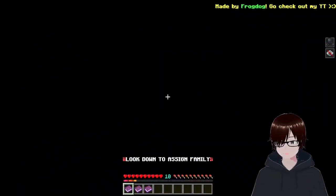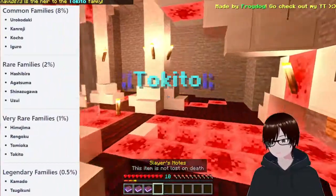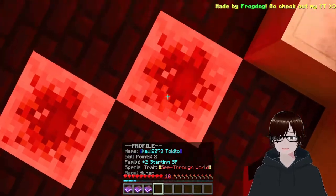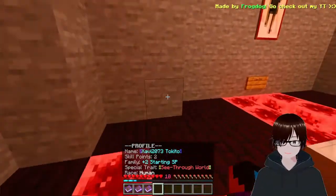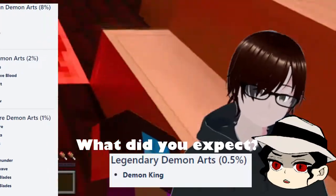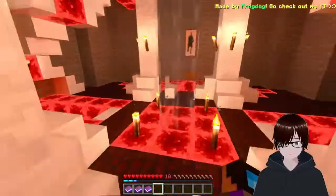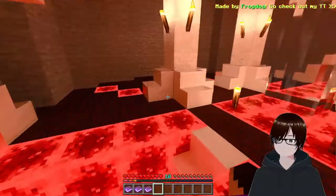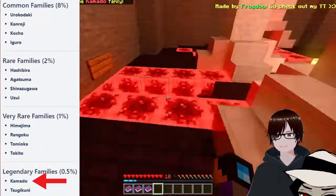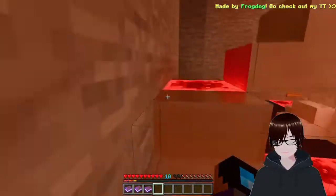First thing you're gonna do is spawn in — you're gonna need to look down. It's gonna spawn you into a family. If you want to know what the families do, all you gotta do is look down and shift. This one gives me two starting skill points, which is good. You can't become a demon yet, they're still updating it. To become a demon slayer is something different. You're in the Kamado family — one of the best ones — so you should have the fire breathing thing.